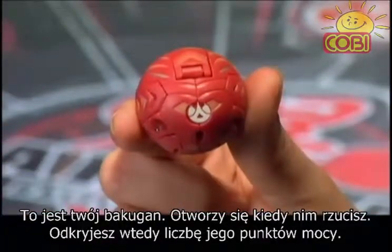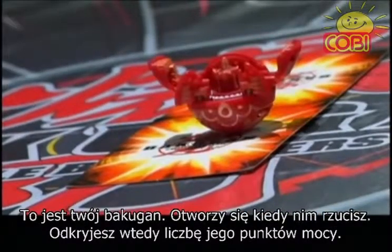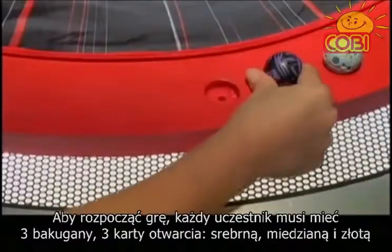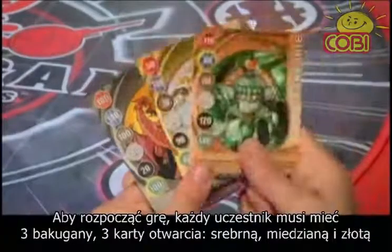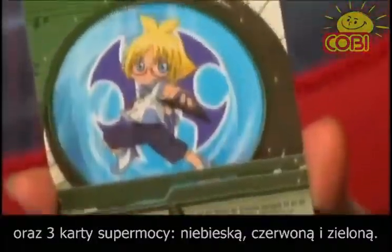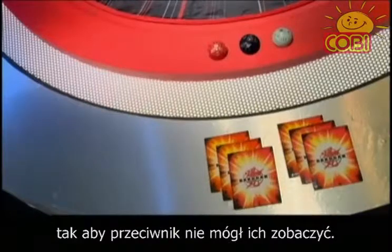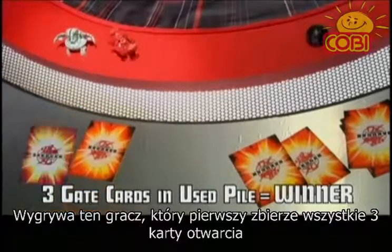This is a Bakugan. It will open when it rolls over one of the gate cards. You will find its G-Power printed on the inside of your Bakugan. To begin play, each player needs to have three Bakugan, three gate cards — one silver, one copper, one gold — and three ability cards — one blue, one red, one green. All cards are placed face-down in your unused pile so your opponent can't see them. The first player to have three gate cards in their used pile wins that game.